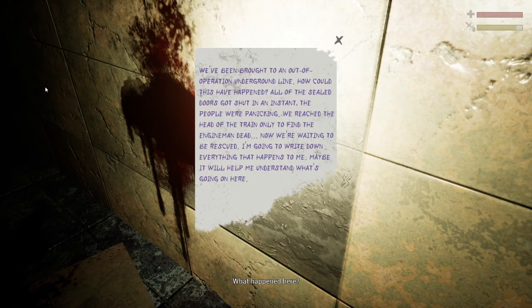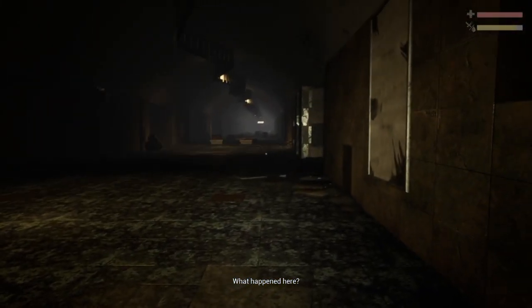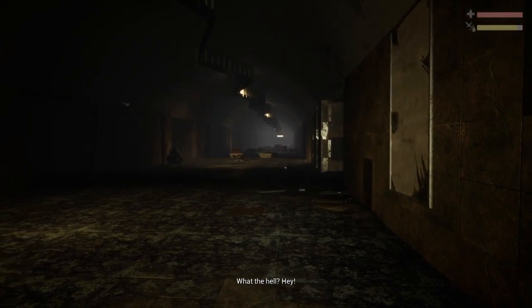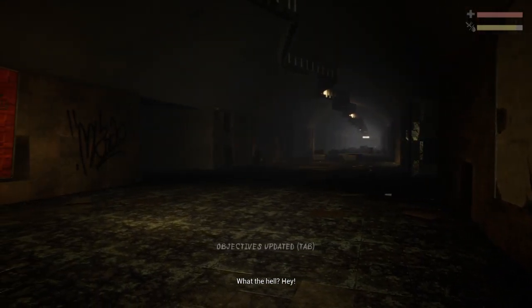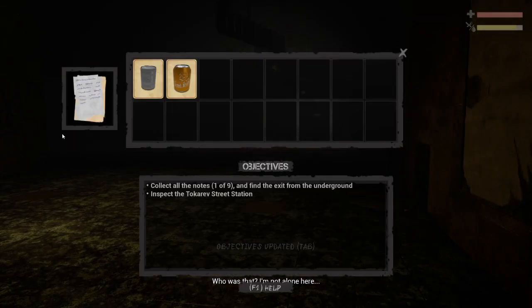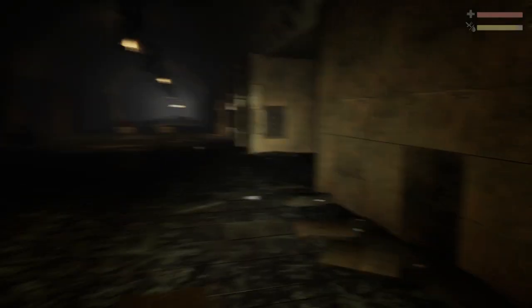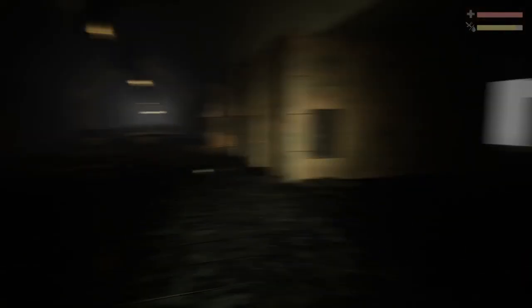Reading a note: 'We've been brought to an out-of-operation underground line. How could this have happened? All the sealed doors got shut in an instant. The people were panicking. We reached the head of the train only to find the engine dead. Now we're waiting to be rescued. I'm going to write down everything that happens to me.' Collect all the notes and find the exit — inspect Tokarev Street Station. So this was obviously made by Russians with names like that, and my objective is actually to find all of the notes.